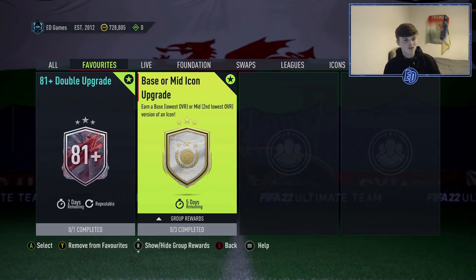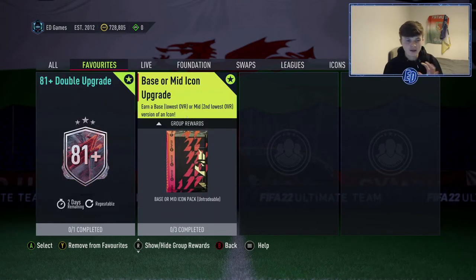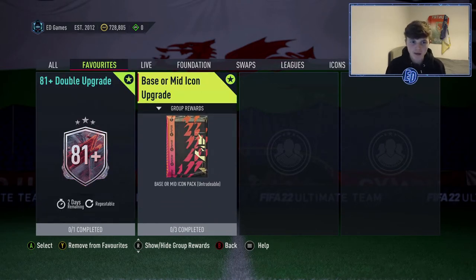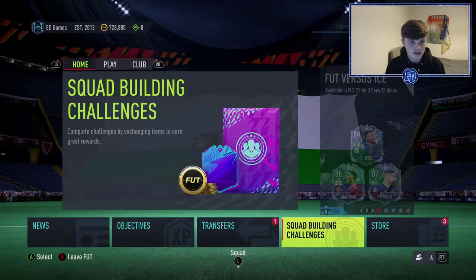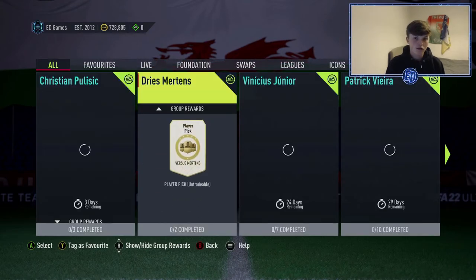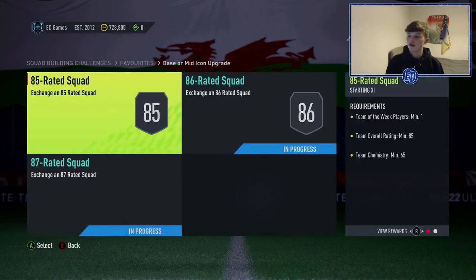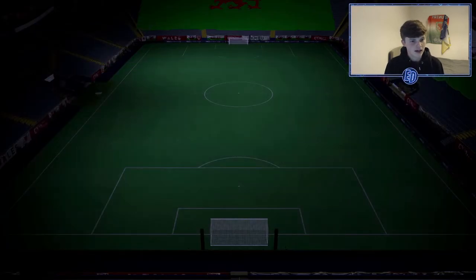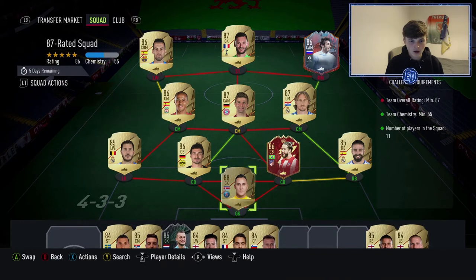Welcome back to another video. Today EA released the 81-plus double upgrade — I've completed a few of these — but that's not the main part. We've also got the base or mid icon upgrade. To show you where I am in progress: my club's in the mud, I haven't got much fodder, didn't play last weekend league, so I didn't get any booster fodder. We're looking pretty low.